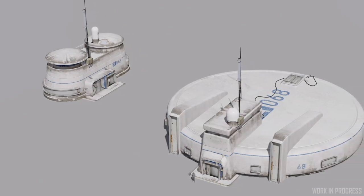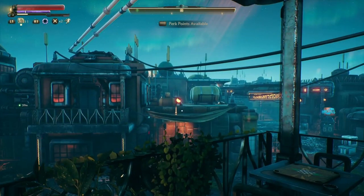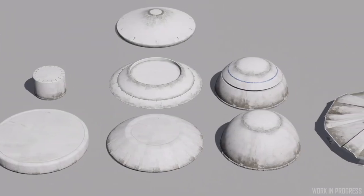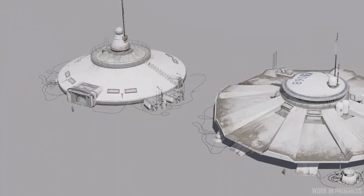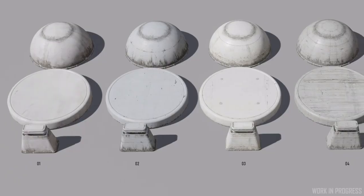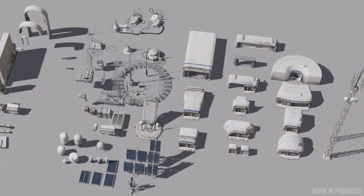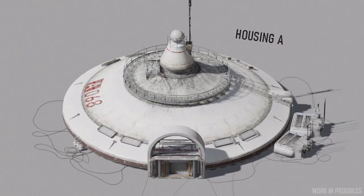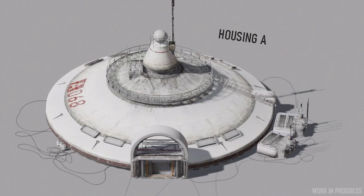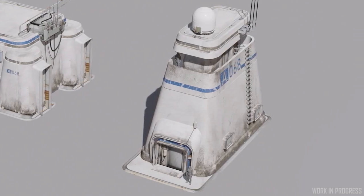These locations are meant to be small stop-off areas in the wilderness of moons and underdeveloped planets — much like what you might find in a game like Outer Worlds. In addition to being used in various biomes like ice, desert, volcanic, or jungle areas, they also need to feature the proper materials and designs to reflect the time period and the specific planet they are located on — sourced from the local materials of that planet. The time of construction is important to take note of.